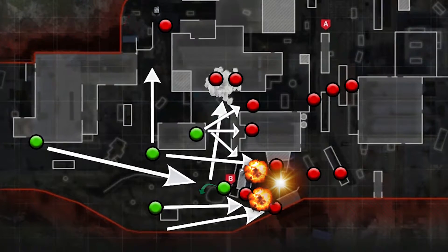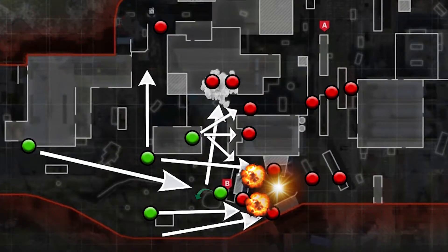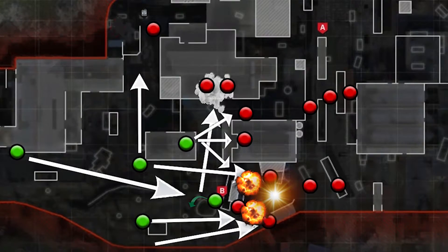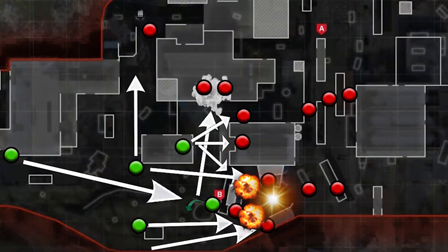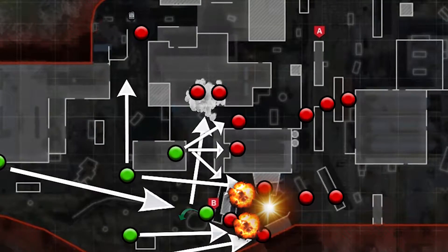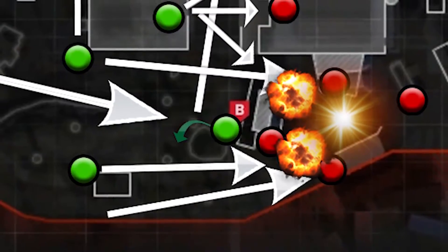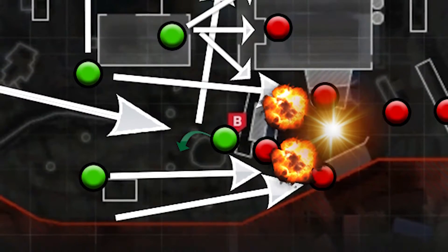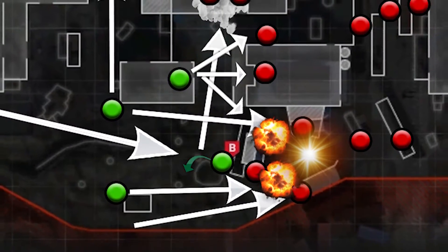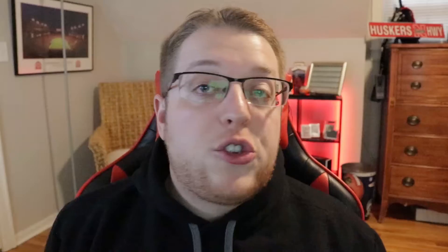This setup requires some pre-nade action and a smoke grenade — double nade back behind B to get a pick or at least get information that somebody's back there. Then throw that stun and smoke their pipes. The biggest problem rushing to B is someone pushing through pipes or water and getting an angle on the guy planting. As long as you have someone watching that side with smoke cover, you'll get the bomb down most of the time. Then your next worry is someone sprinting around the edge of containers — that's why the guy at generator watches that.